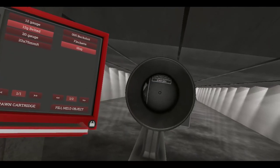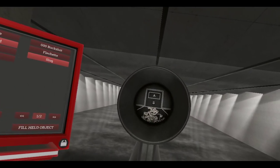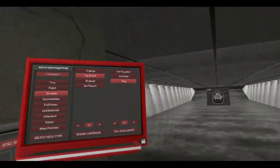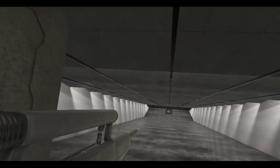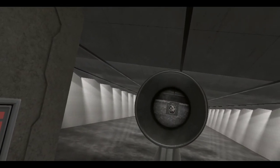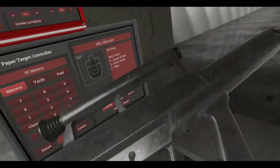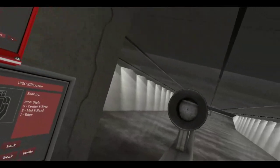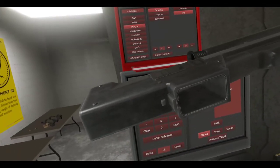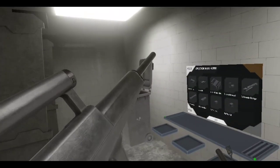So we've got 12 gauge belted with triple aught buckshot, flechette, and slug. This is the slug round — pretty good for sniping since you've got this nice optic here. Let's go to 30 meters. Let's snipe. It helps if I didn't put it in full auto while sniping, but whatever — that's pretty cool. It's a pretty cool prototype weapon; I think this was never released.